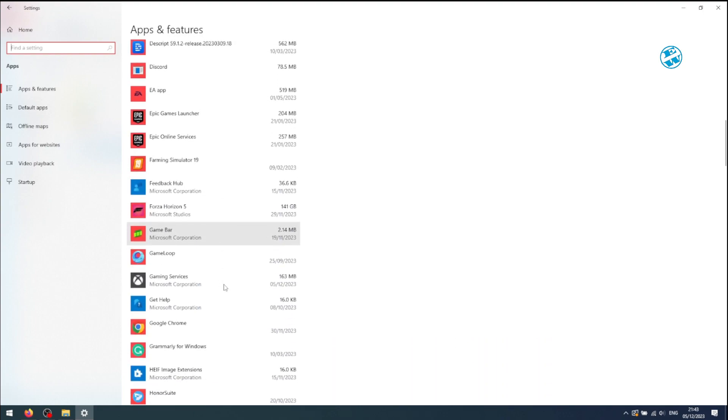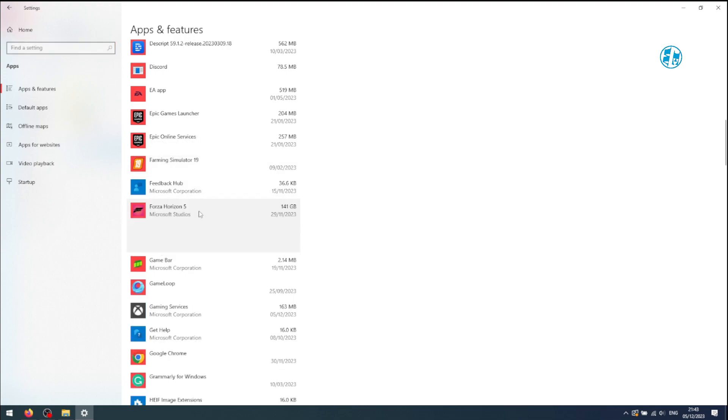You need to find Forza Horizon 5 here, but it can be any Xbox game or application that comes from Microsoft Store. When you find it, click on it, and you will get this expanded menu.